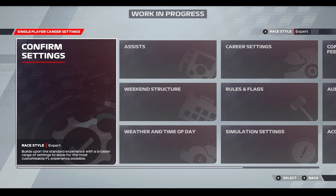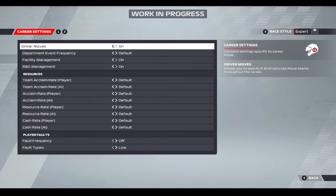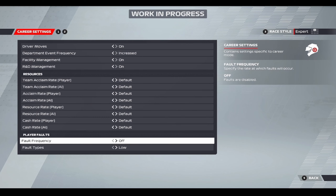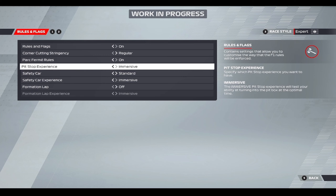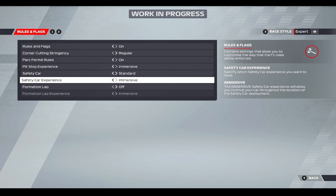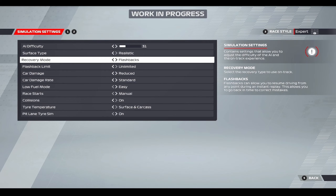You can have recommended settings or you can customise your whole My Team career as usual with a few tweaks. Career settings let you choose things like driver moves, department event frequency, facility management, R&D, the acclaim rate and player fault. You can choose the frequency that drivers fault and fault types and how severe they are. You've got the pit stop experience — you can choose immersive where you get to do the actual pit stop yourself — and also the safety car experience. You can choose broadcast where you'll get to watch the actual formation lap, safety car and pit stop.